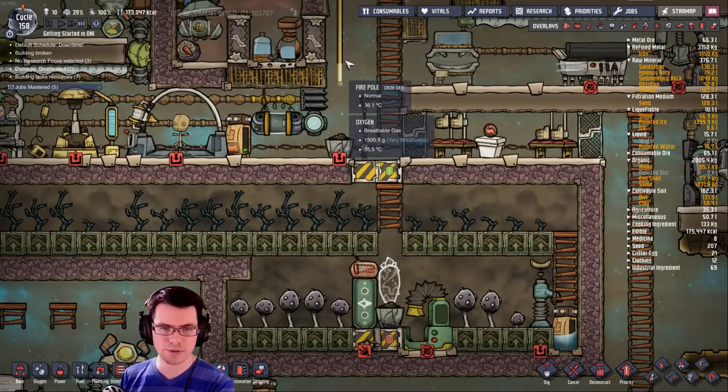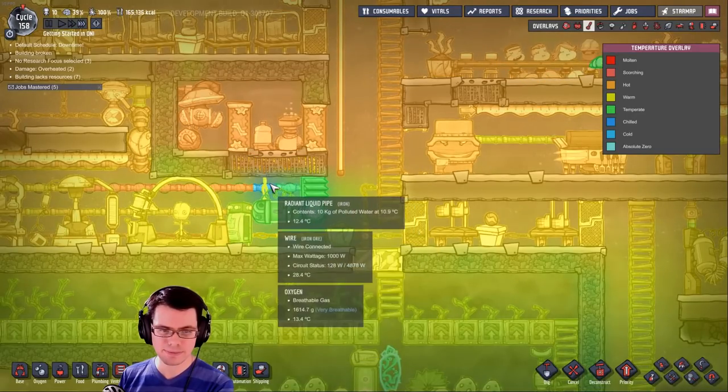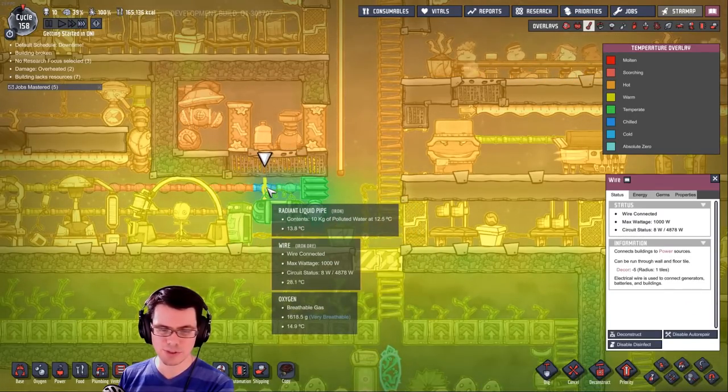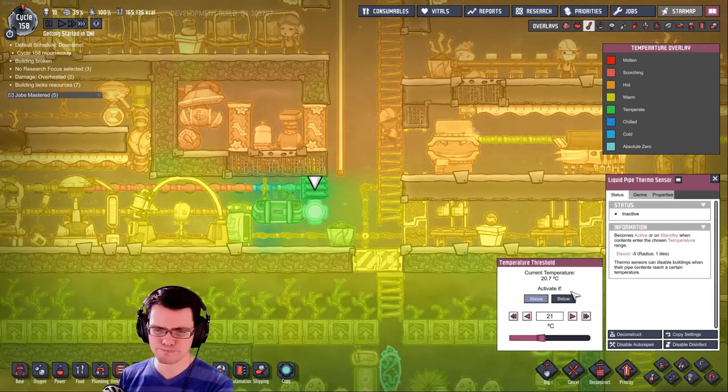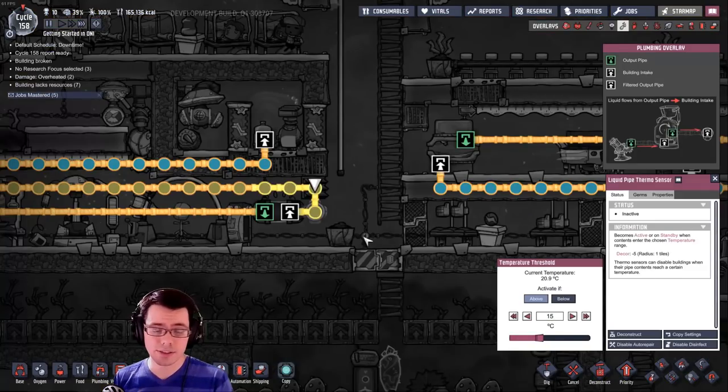This should work enough here to over time start to cool down all the oxygen coming out of there. You can see when it does get introduced it's really nice and cold. I can set this to be a little more aggressive if I wanted to — like 15 degrees — and just run with that. You can see now it moves quite a bit more.